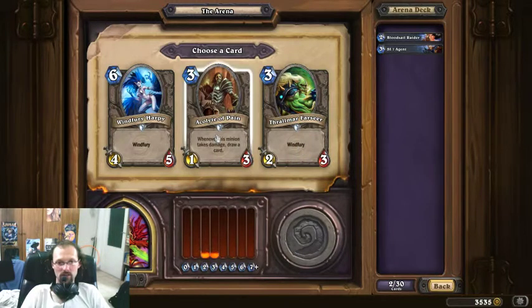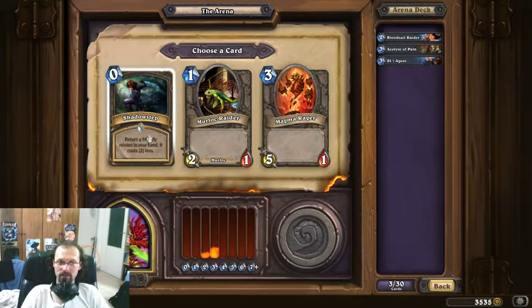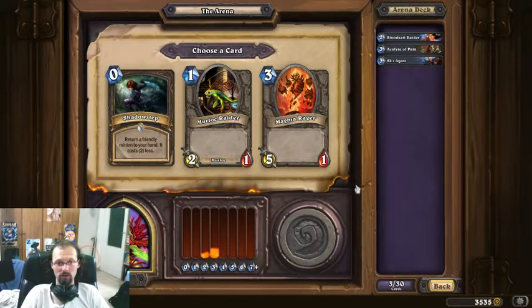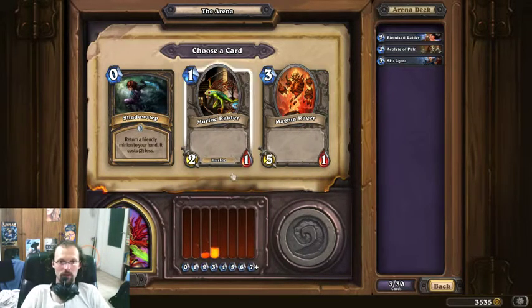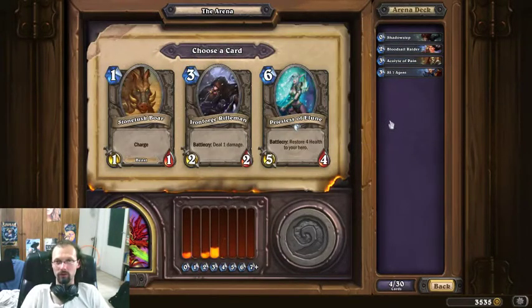Pretty useless cards. Shadow Step is not necessarily better, but at least it theoretically has some potential — comboing with an SI Agent, maybe. I would never pick Magma Rager because it's costly and very vulnerable. Murloc Raider is too weak. Let's see what we can do with Shadow Step in the arena — I'm not sure about this pick, but all three cards are crappy.